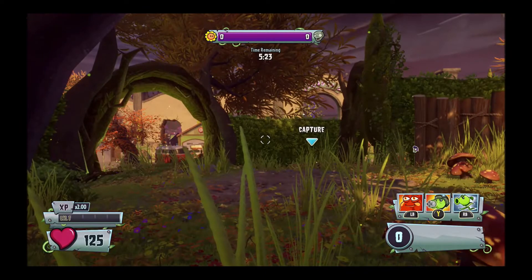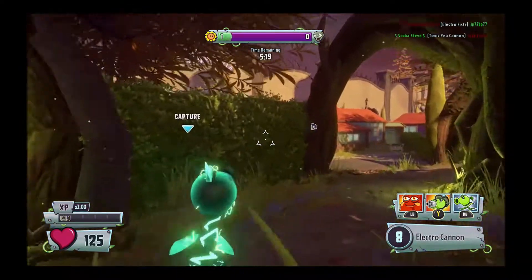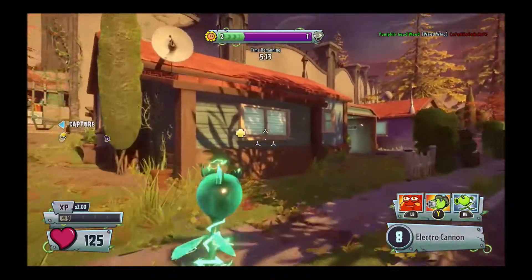Let's see if we're on the Plants team — and we are. What map are we on? Looks like we are capturing, we are on offense. Beautiful thing. And we are on this map again — Zomberbia. We've got to go get through Zomberbia.